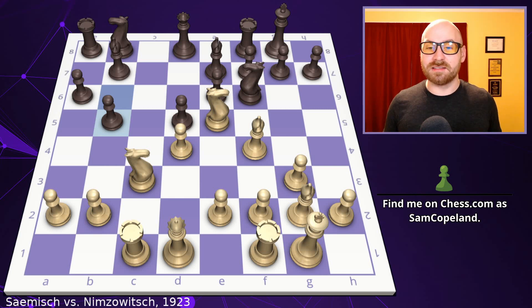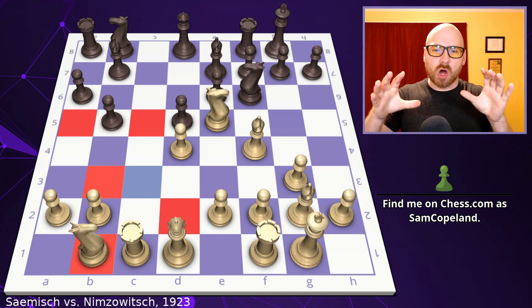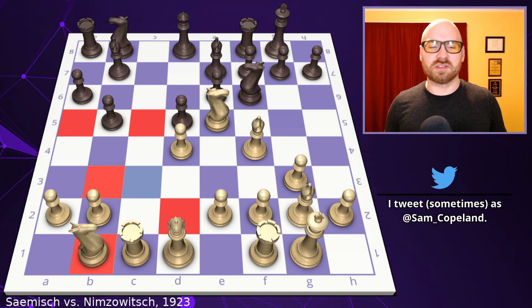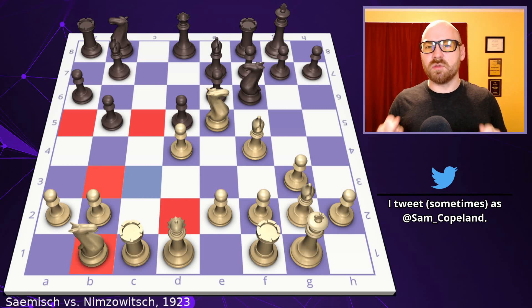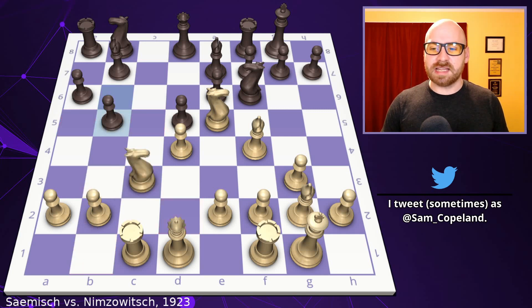Unfortunately for Samish, he doesn't capitalize. His opportunity was knight to b1 — a retreating move, hard to play, but a great one. The idea: the knight re-maneuvers to access dark squares on the queen side. Because black has placed the a6 and b5 pawns on light squares, those dark squares are soft. This is an important lesson with knights — they need maneuvers to get to the perfect square. Don't be afraid to play three or four move maneuvers if it gets the knight to its best square.